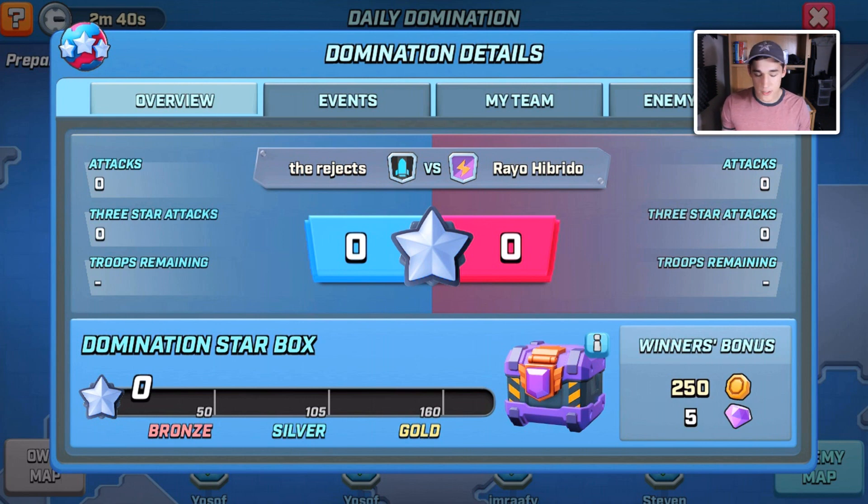If our team gets 50 stars we grab the bronze box, 105 stars gets the silver box, and they just get better and better — better troops, more gold, more cards. If you win, the winning team gets 250 gold and 5 diamonds, which isn't very good; I'm hoping they boost that in the future. One more thing: the box you win upgrades alongside your headquarters, so the higher HQ you reach, the better the box — keeping rewards relevant at every HQ level.